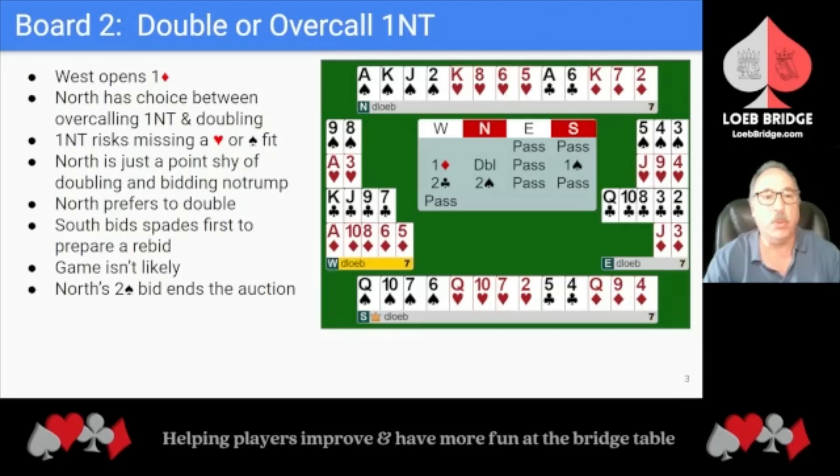On Board 2, West opens 1 Diamond. North now has a choice between overcalling 1 No Trump or doubling. North is in the range for a 1 No Trump overcall, typically 15 to 18 high card points. The problem with overcalling 1 No Trump is that it risks missing a major suit fit. If South has a 4-card major, they won't always have the points needed to use Stayman. So North prefers to double, being only a point shy of doubling and bidding No Trump, and they have a nice honor combination in Spades. North prefers to treat their hand as a bit of an upgrade because of the potential upside of ensuring you find an 8-card major suit fit if it's available. So North doubles for takeout.